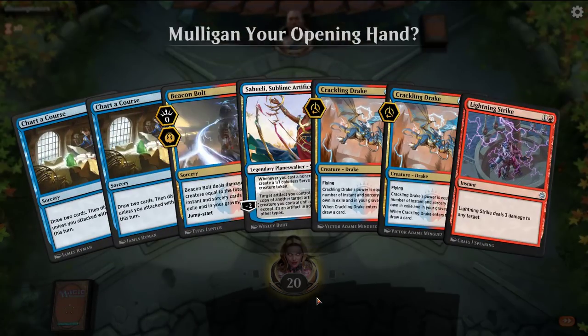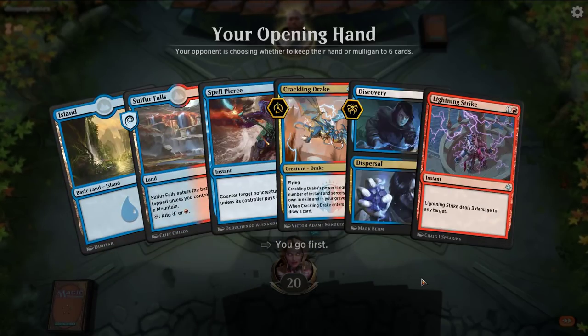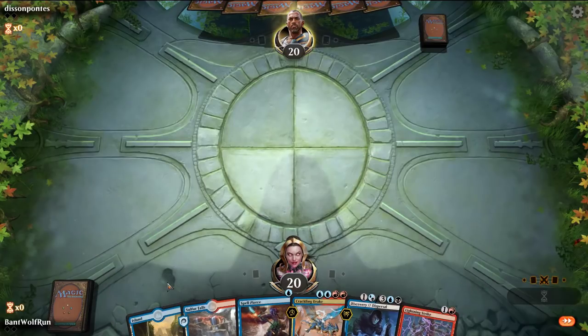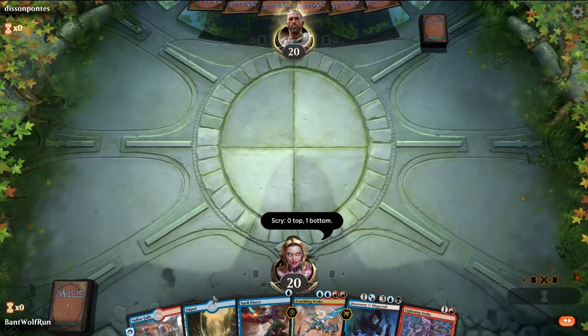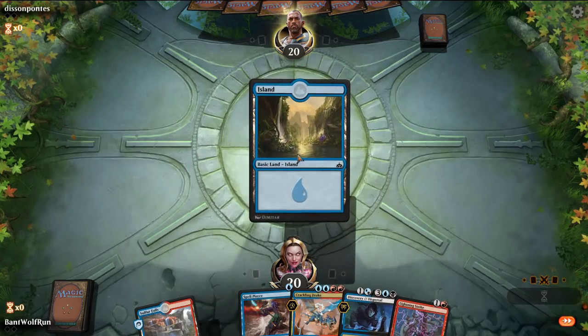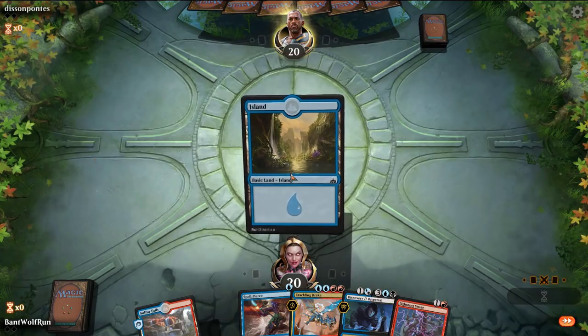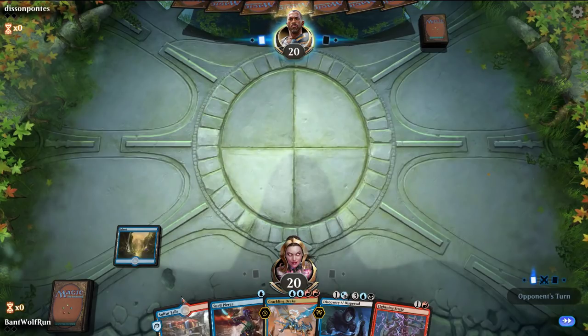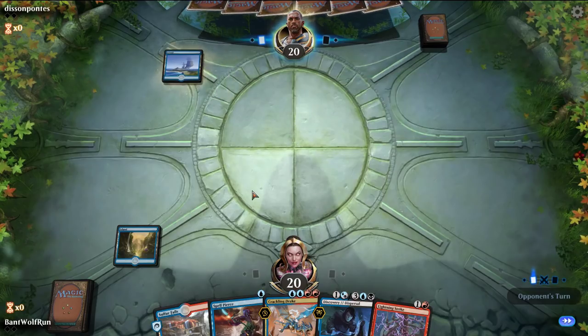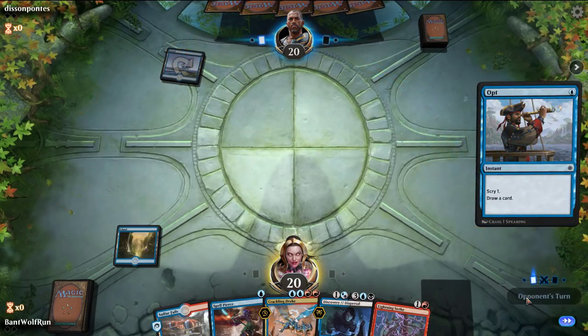We're playing first. We need lands to cast spells, so this hand is much better. We've been playing 22 lands and the number of no-land hands I've drawn in the first couple games has been absurd. We'll use Opt next turn to set up our draws.